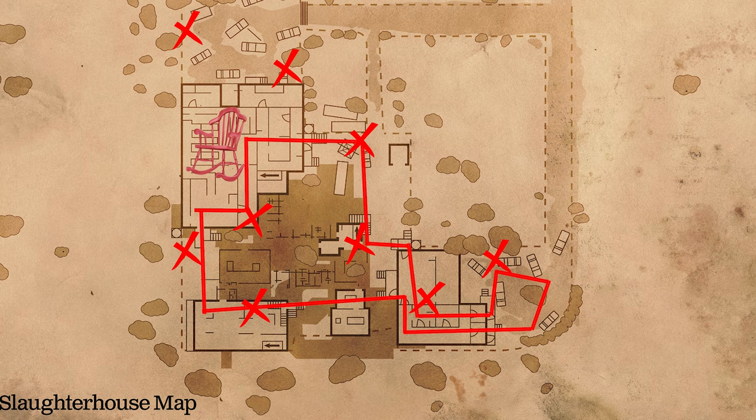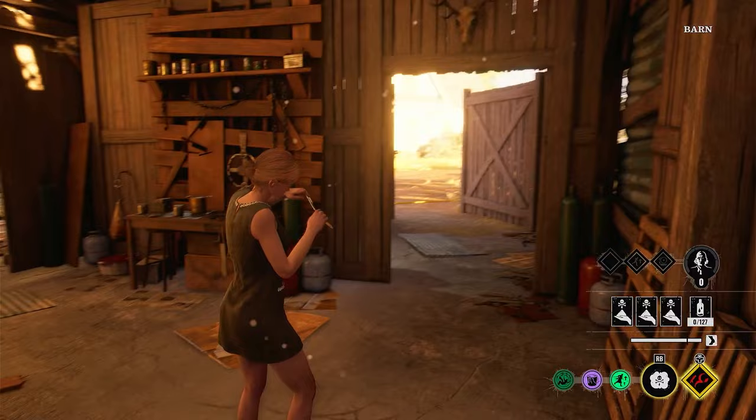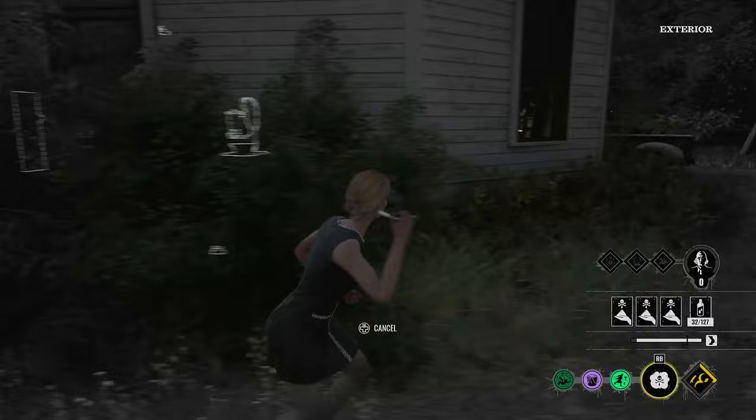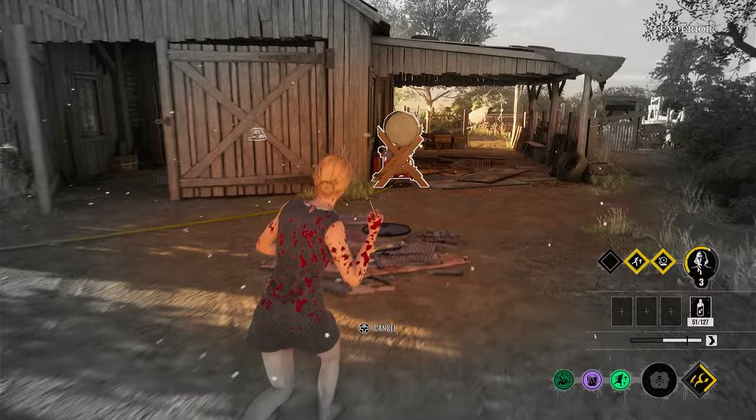A couple of things to keep in mind when establishing a patrol path: one, Grandpa and the blood buckets do have several different spawn locations on each map. So it's important at the start of each match to utilize your family vision ability. This is a sonar ability that each family member gets, and it highlights important objects through walls, including blood buckets and Grandpa. Utilizing this skill at the start is going to help you establish a patrol path very quickly.